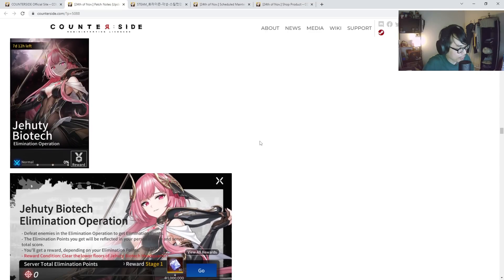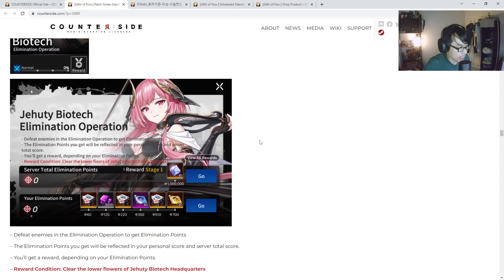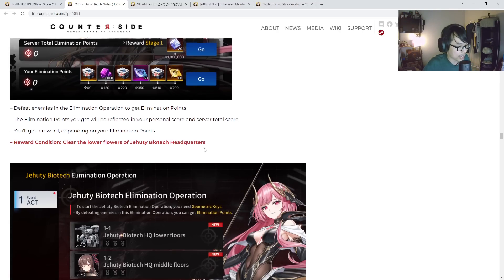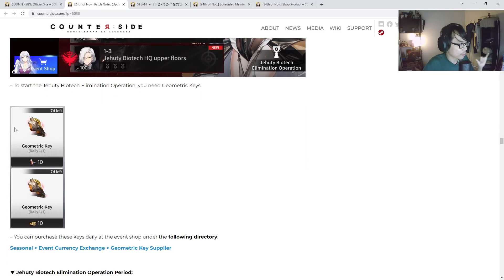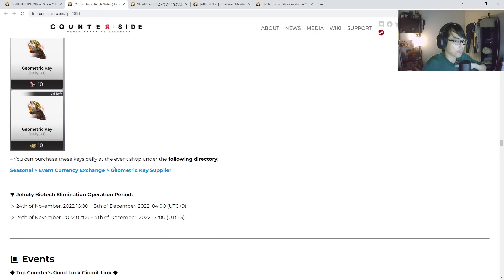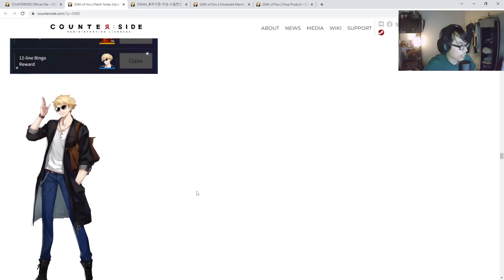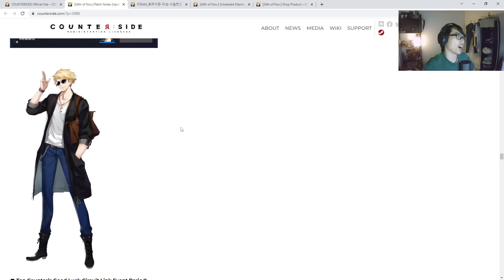We're also going to have a new event called the JLT Biotech Elimination Operation. This is a collective server effort, so make sure everybody logs in and participates. If everybody gets to the max points, you get 30 points and a specific extra gear from the key — you can buy this key every single day. We also get the regular Jake bingo costume for free. Make sure you guys participate; this should be easily doable and free for almost everyone. Jake Walker with a handbag — pretty cool.